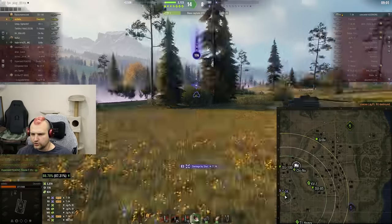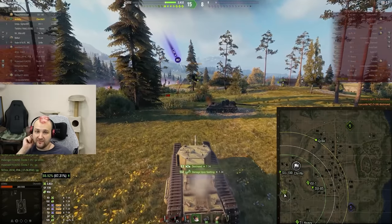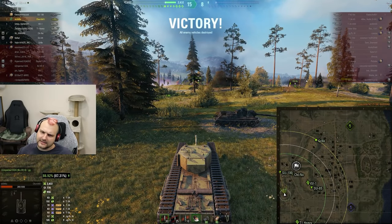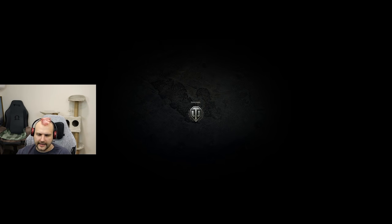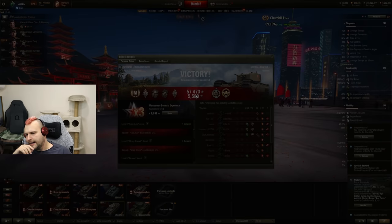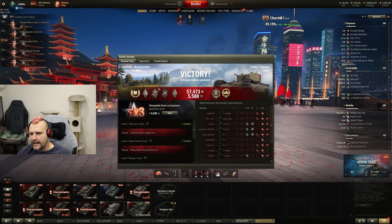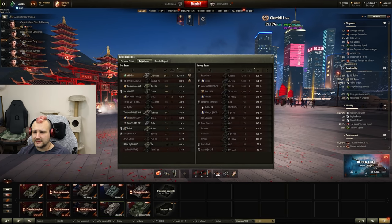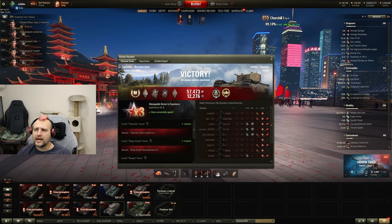This game lasted twice as long as usual - six minutes. We had a great team and were simply lucky. Two defeats first, then the third game was a victory. Looking at the score: solid Ace Tanker, Top Gun, High Caliber, 2600 damage, 7 kills, 1100 assisting damage, 1.5k base experience, and 38,000 credits profit. All in all, I would say this session explains everything about the Churchill pretty well.